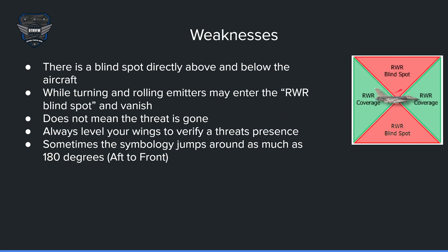There are some weaknesses with the RWR. Directly above and below the aircraft is the RWR blind spot. So if you're turning and you place the top of your aircraft toward the threat, it may disappear. This does not necessarily mean that the threat is gone. Therefore, before you make a decision, always level your wings to verify a threat's presence. Once you level your wings, it will move into the RWR coverage and reappear.